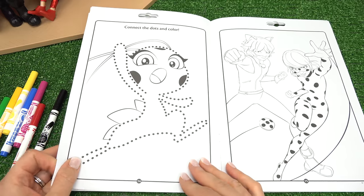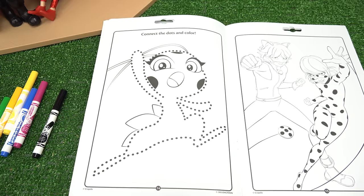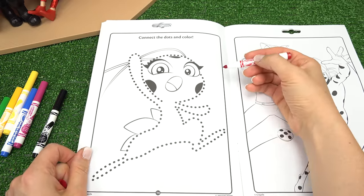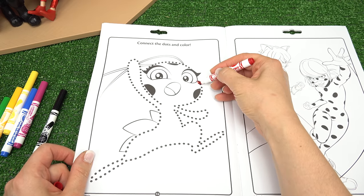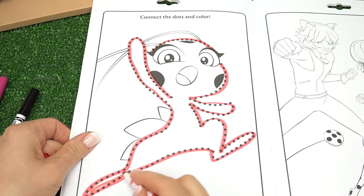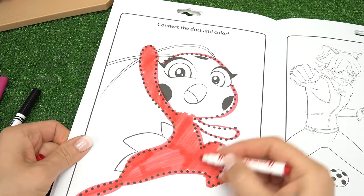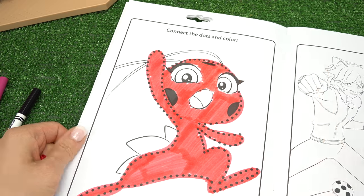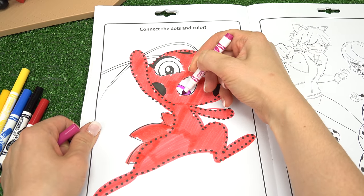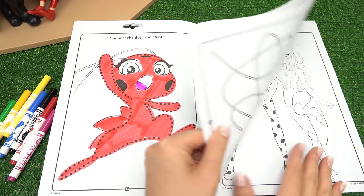We have an assignment to connect the dots and color in. Who is this? Tikki, of course. They don't give us numbers, so I'm just going to start on the face right here and connect all of these fun dots. Let's color Tikki in. I'm going to do her tongue in this kind of purplish pink color. Plagg and Ladybug, here to save the day.